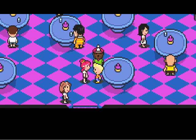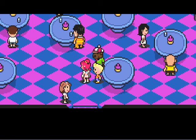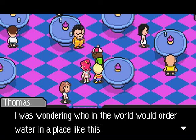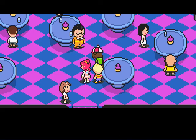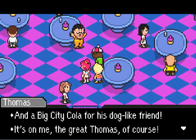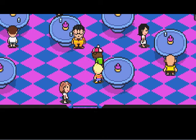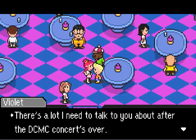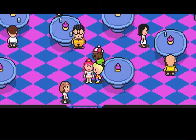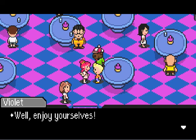There's Kumatora again, disguised as Violet, serving drinks. 'What do you like to drink, sir? You want water?' 'Oh hey there, Lucas. I was wondering who in the world would order water in a place like this.' Thomas buys us drinks: 'Hey Violet Baby, one fizzy soda for this here boy, and a Big City Cola for his dog-like friend — it's on me, the great Thomas, of course.' 'Listen, but don't change the expression on your face. There's a lot I need to talk to you about after the DCMC concert is over. After it's over, don't leave — hang out in the lobby. I'll be there to get you. You idiot, don't change your expression.'